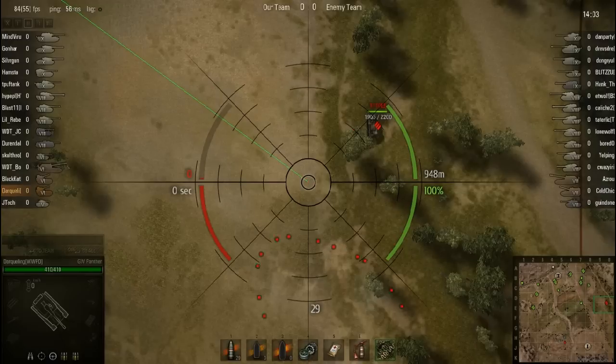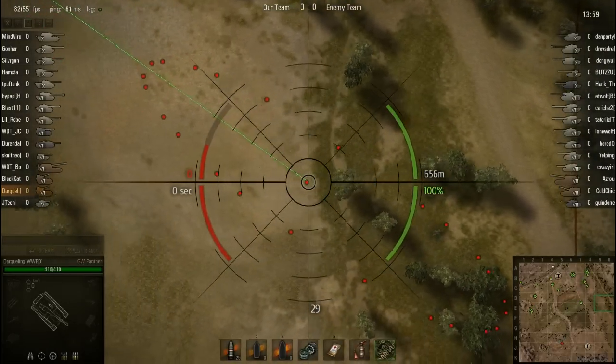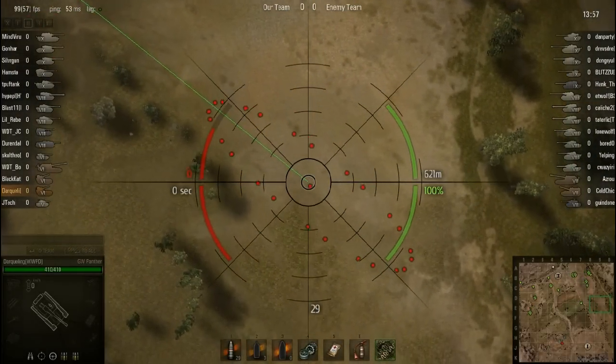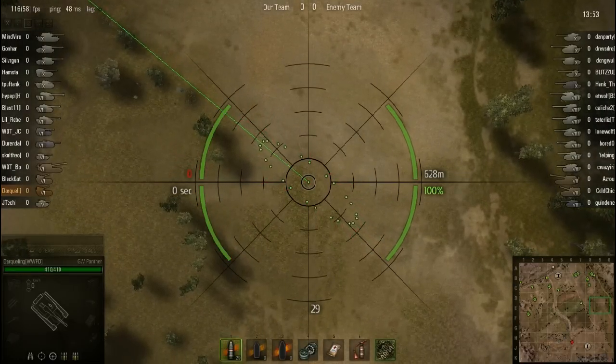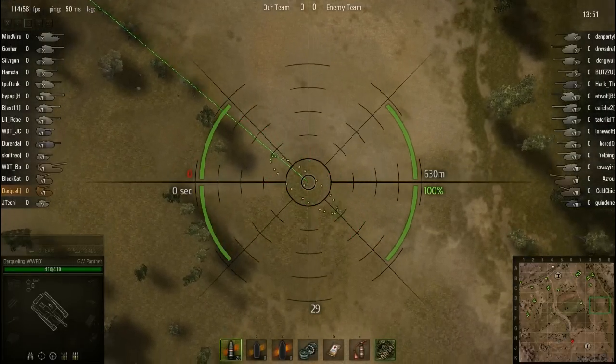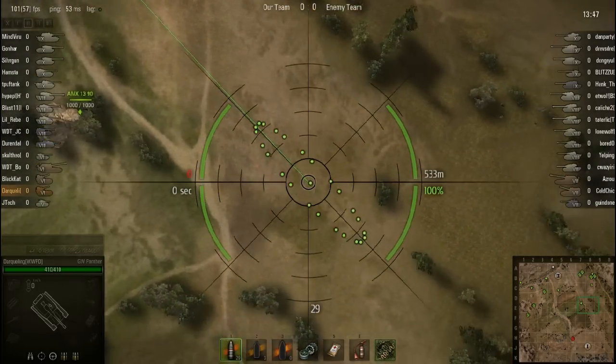Everyone keeps saying you need to call your targets and you need to move after you shoot. Now I have been doing that. Anytime I'm getting ready to shoot something, I will 99% of the time call it out. And then I will also move after every shot unless there is no enemy artillery, because I don't want to get hit in counter-battery fire and have my game end in two seconds.